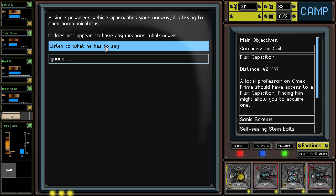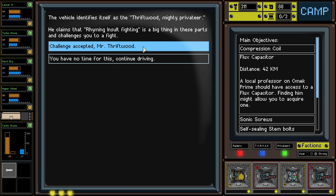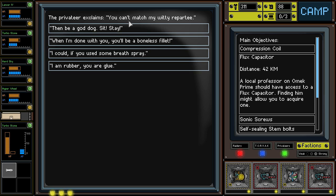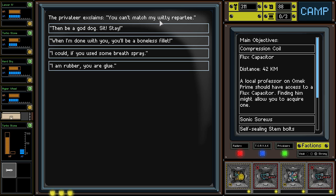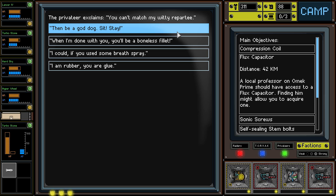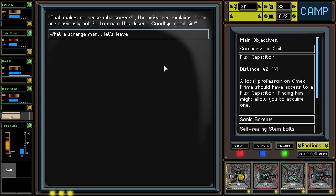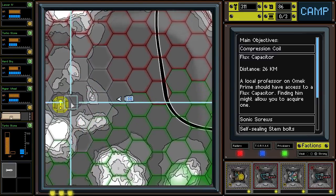Trying to open communications with a single privateer vehicle — Thriftwood Mighty Privateer. Rhyming insult fighting — I remember this from Mr. Thriftwood. You can't match my witty repartee. Then be a god dog. I'm done with you — you'll be a boneless filet. It's probably repartee so he's probably looking for us to rhyme this — that makes no sense whatsoever. You are obviously not fit to roam this desert. Goodbye, good sir. Damn, I think I got it wrong. Oh well.